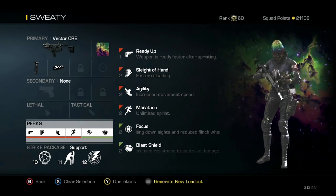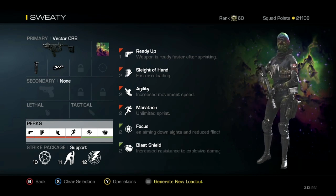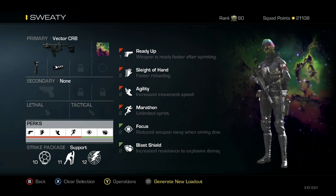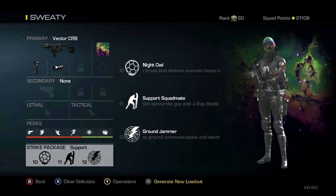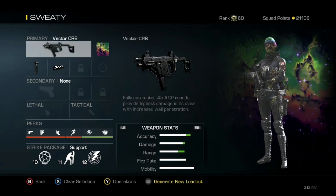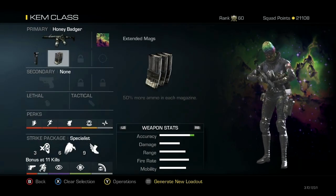Next I got the Sweaty Class — this is what I go to when I'm trying to win. Got the Vector with grip muzzle, Ready Up, Sleight of Hand, Agility, Marathon, Focus, and Blast Shield. Streaks are Night Owl, Support Squad Mate, and Ground Gym. This is a nice class if you're playing against some sweaties — this is the class to pull out.